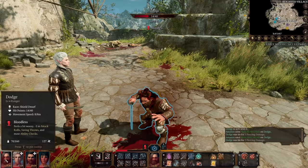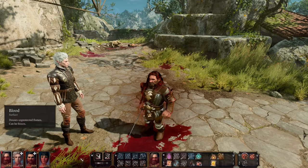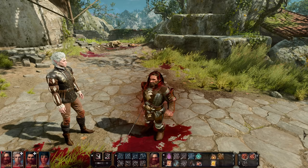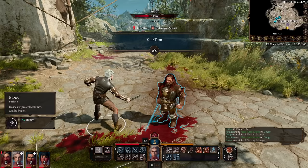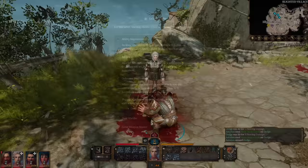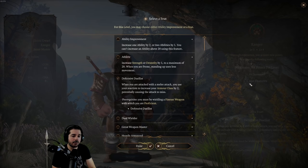Keep in mind you only get one reaction per round of combat. So if you're surrounded by multiple enemies, you can only use Defensive Duelist on one of the attacks coming at you. I can see this being really useful with a dexterity-based fighter — you'll have an even higher armor class, and fighters usually go for high armor class. Overall, it seems like an okay feat for the right class.